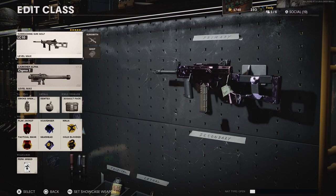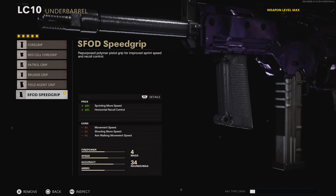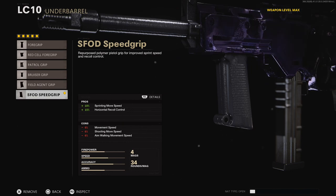One of my first tips that not a lot of people talk about: I always use an SMG with Speed Grip so I can get around the map really, really fast and then switch over to the launcher.